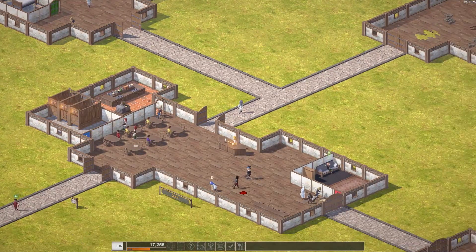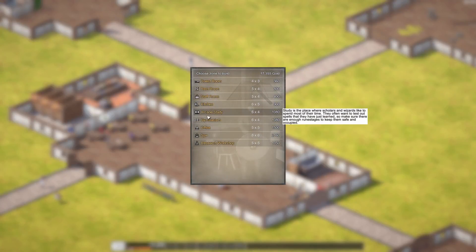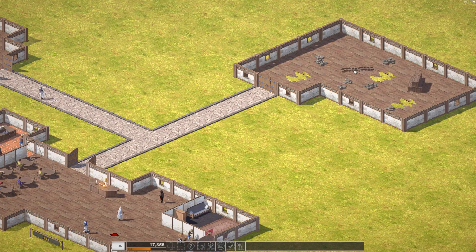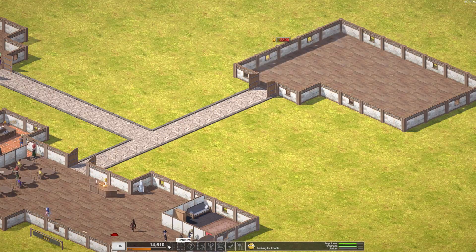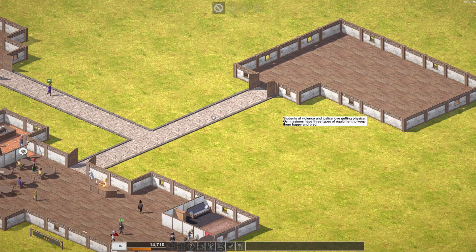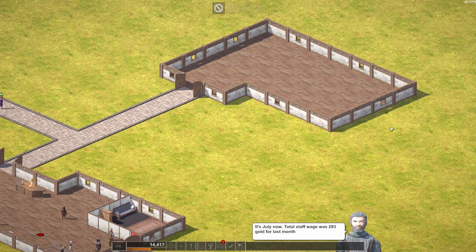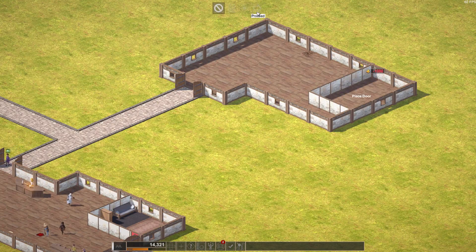We've got two of the four bedrooms currently in use. Will you guys quit your scrapping? What the heck, man? Looking for trouble. Maybe they need a gymnasium — needs to be six by four. Let's place that and place the door right here.